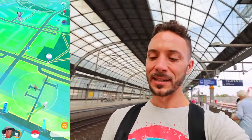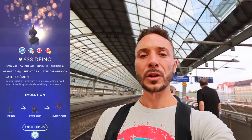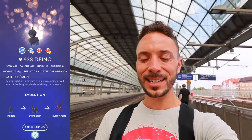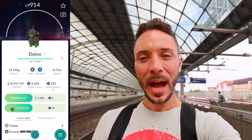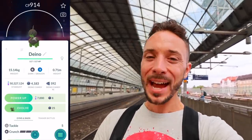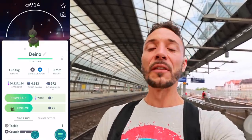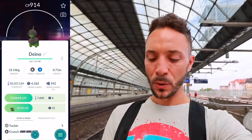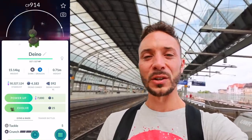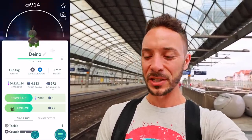Today we're going to focus on Dino, obviously. Let's pull our Dino stats: we've seen 651 and caught 618. We already have the shiny, and we have 592 XL candy. Just remember - Mega Level 3 all of your buddies. If you don't have a Mega Level 3, please make sure to get one for every single type in Pokemon Go, because it's going to boost your XL candy. By the end of this video, 592 is where we're starting.